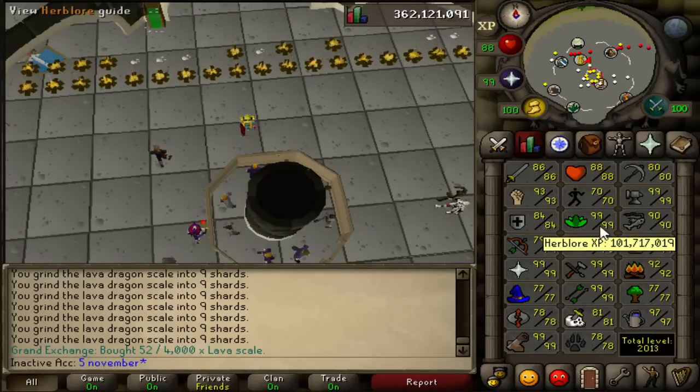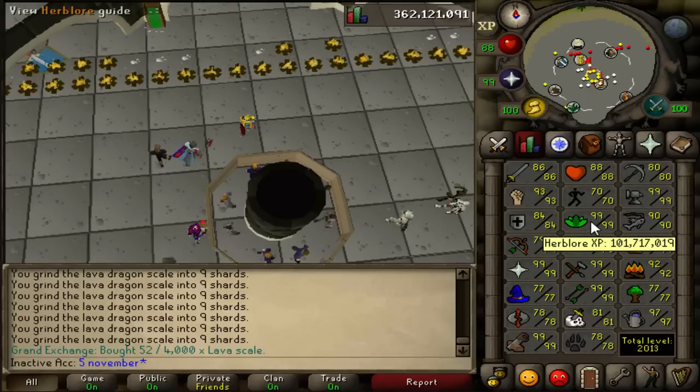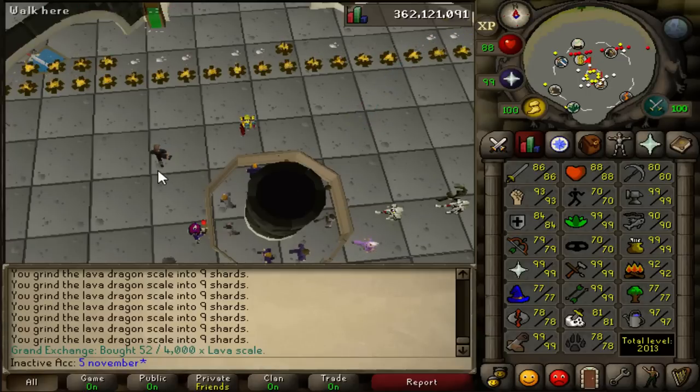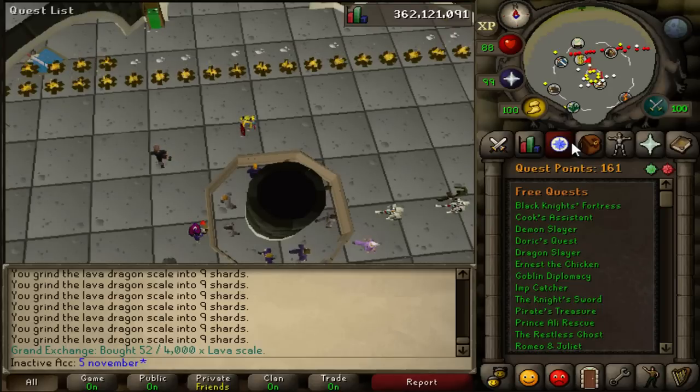this was my level 3 score that I did comment on — 100 mil Herblore, 100 mil Cooking. So I did a lot of Herblore in the past, so I know a lot about it. I was going to do the Elite Diary so I can have an increased catch rate on dark wraps, and just do the dark wraps for money for my pure — so I can just AFK and make bank.